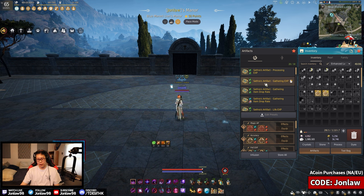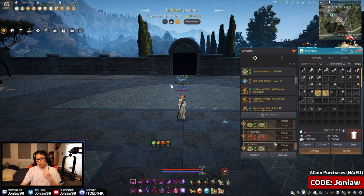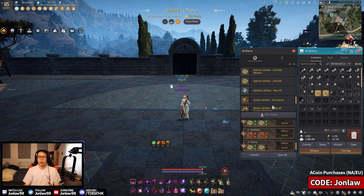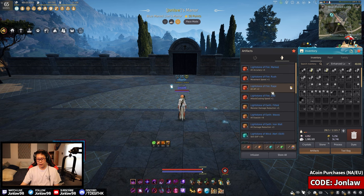In your preset bag you can have 30 different combos, and I really think they should raise this number. If you're a life skiller alone, that's basically all of them, and if you do everything - PvP, PvE - it's just not enough. I wish they would have maybe double the amount of artifact presets overall.